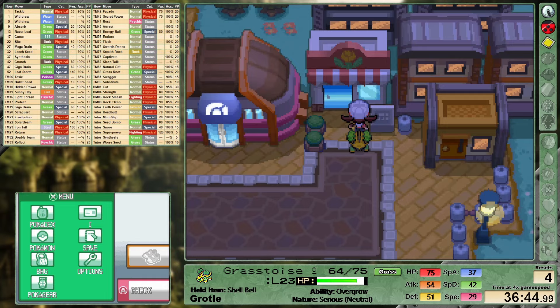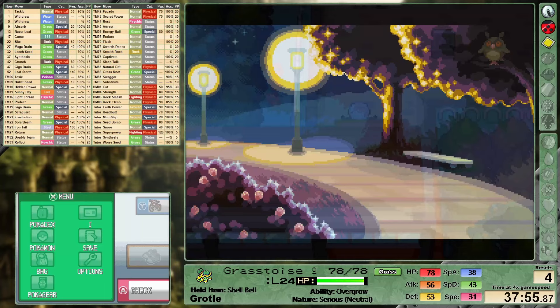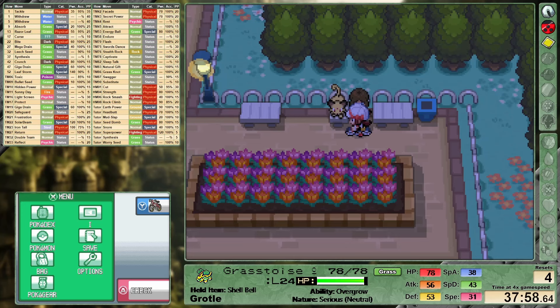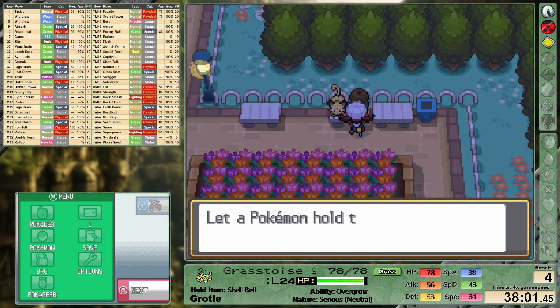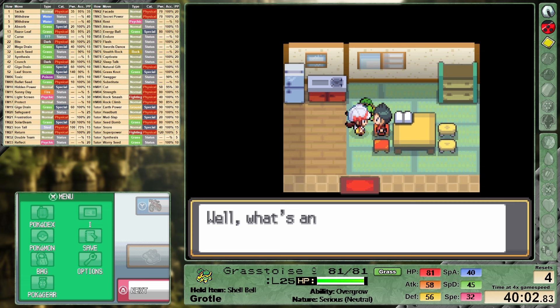After finally collecting our badge, I pop next door to grab the Squirt Bottle — we're going to be needing it in just a second. But first I'm popping into the National Forest to collect the Quick Claw. While held, the Quick Claw gives us a 20% chance to move first in our priority bracket, and as such a slow Pokemon I can see that being beneficial. I'm also going to grab the TM for Dig while we're here, but I'm not going to show everything that I do — otherwise this video would be like four hours long.